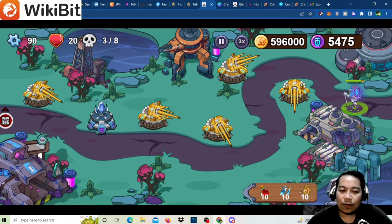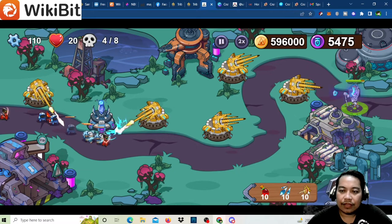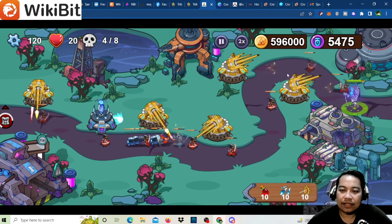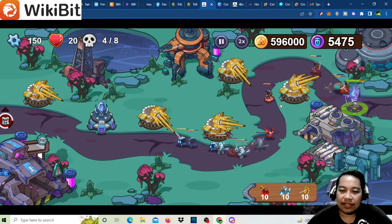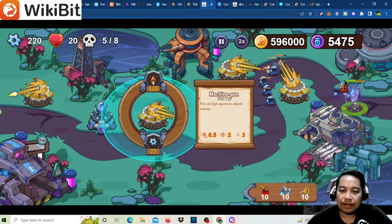How much do the spells cost on the market? The explosive is 50, the freeze is 250, and the laser beam is 350 — all in the game's token coin. We still have a lot. If you have enough coin, go ahead and upgrade the machine guns already.